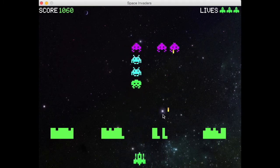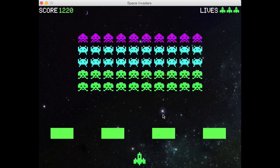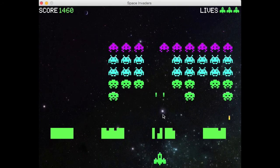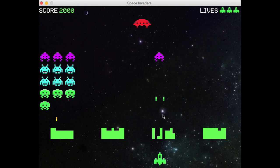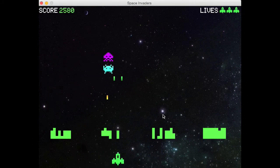If you've ever played Space Invaders before, you'll notice a lot of familiar things: the ship, invaders, blockers, score, and lives. Except the classic game had 5 rows of 11 enemies and I chose to only use 10 per row due to the screen size, so it didn't feel as congested.